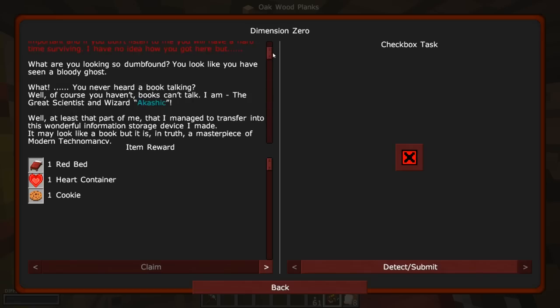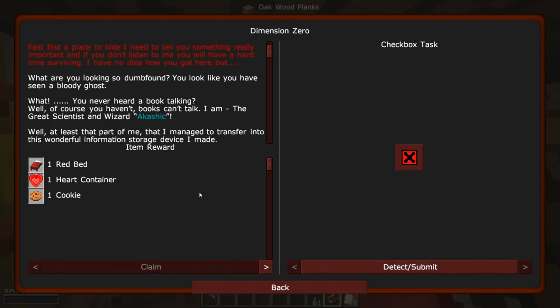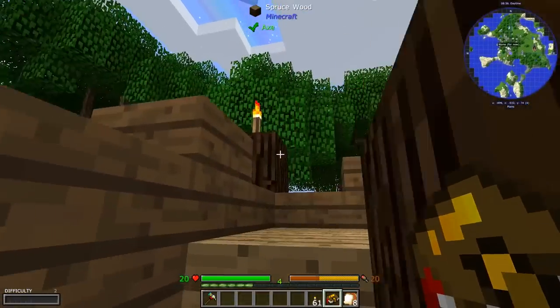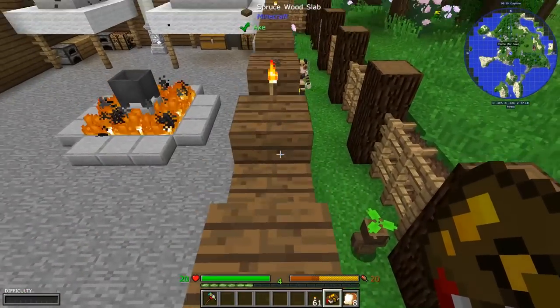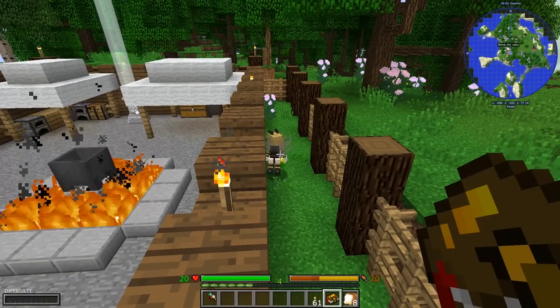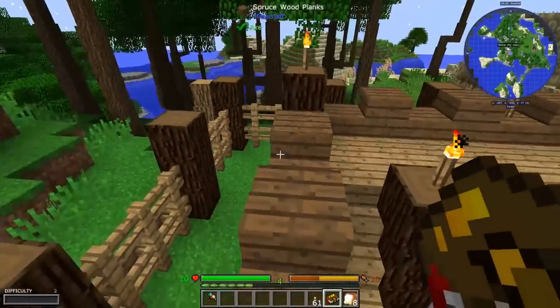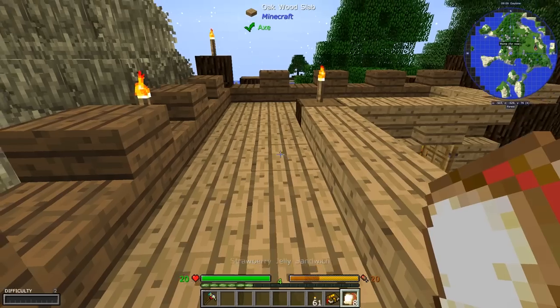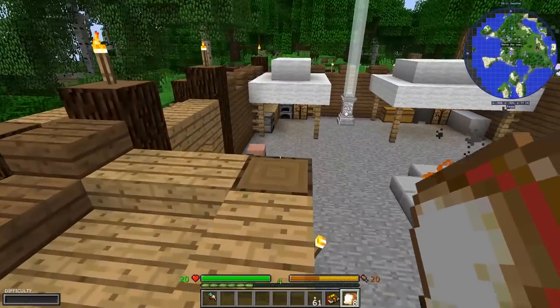That's in desperate need of an editor — lots of run-on sentences. So apparently we just have to wait for rifts to open whenever it hits nighttime, or run away from them. And that may explain why they gave me an entire stack of torches for this.